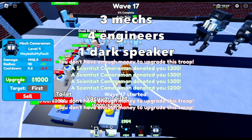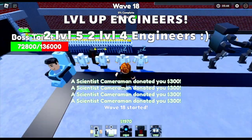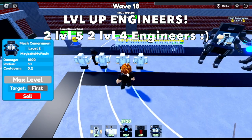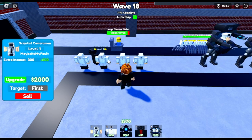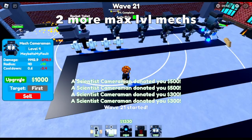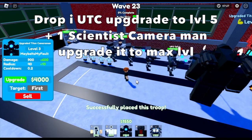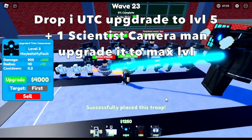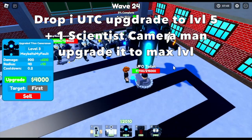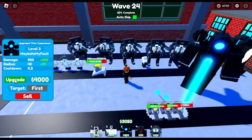At wave 17, level up your engineers. Our goal is 2 level 5 engineers and 2 level 4 engineers. After this, add 2 more max level mechs, giving us a total of 5 mechs. Then it is time to drop 1 upgraded titan cameraman — make sure it reaches level 5 — and 1 scientist cameraman upgraded to max level. By this time you will be reaching wave 25.